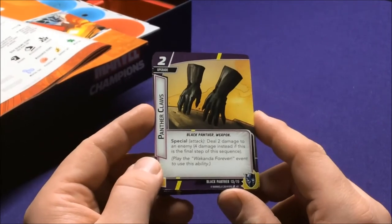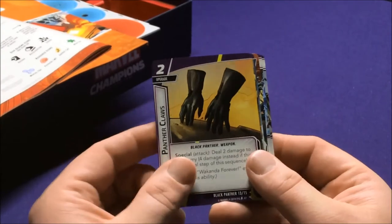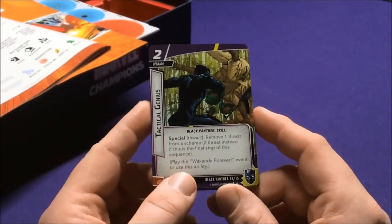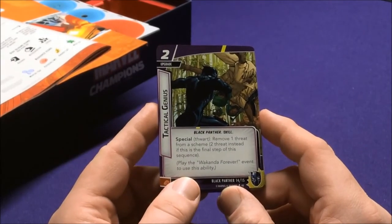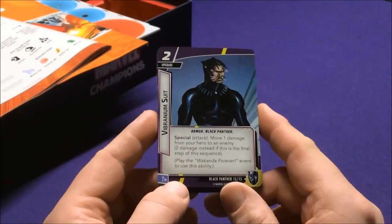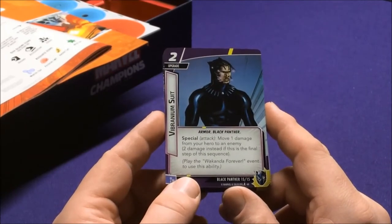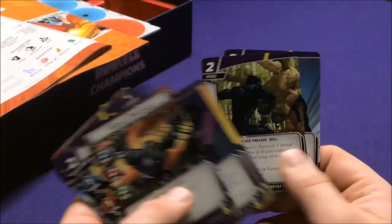Panther Claws: deal two damage to an enemy, four if it's the final step. So you have to decide what order you want to do these. Tactical Genius is a Special Thwart: remove one threat from a scheme, two instead if it's the last step. Vibranium Suit is Armor: remove one damage from a hero, two instead if it's the final step. That's actually a cool play style — he plays very differently than everybody else.